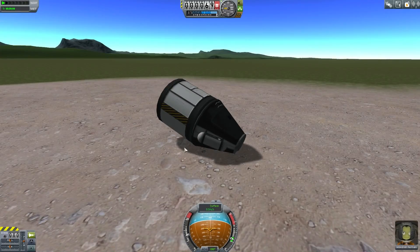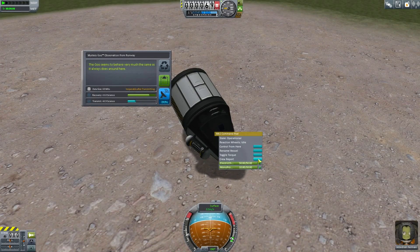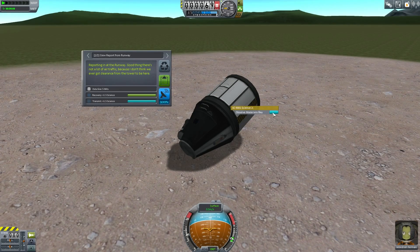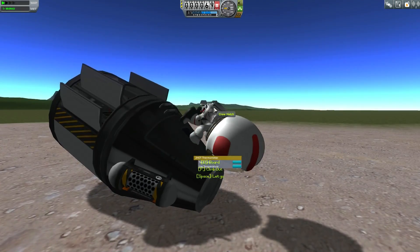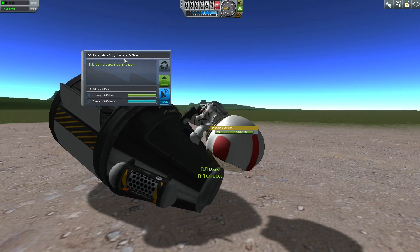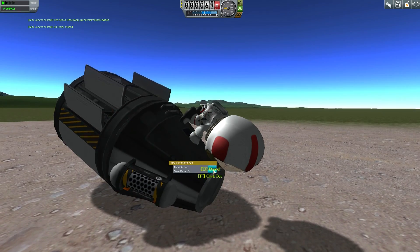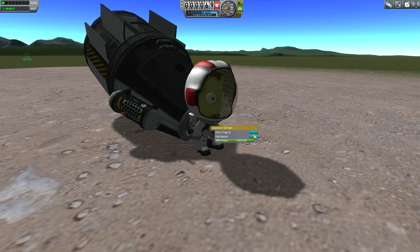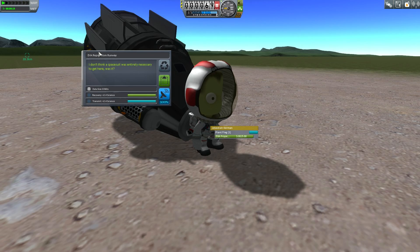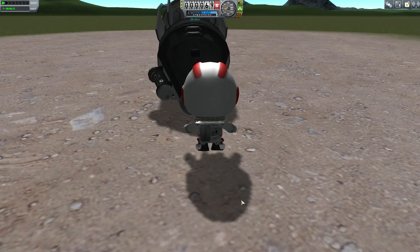The capsule is so heavy the nose is pointing down. Let's observe the mystery goo, do a crew report, observe the materials bay, and do a thermometer reading. Flying is technically over the shore, so if I do this it says we're flying over Kerbin shores — great, store that experiment. Standing up will be a different location again, so an EVA report from the runway — keep that data. We've picked up at least five science points there.